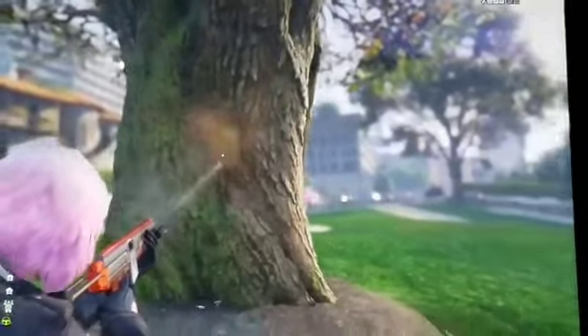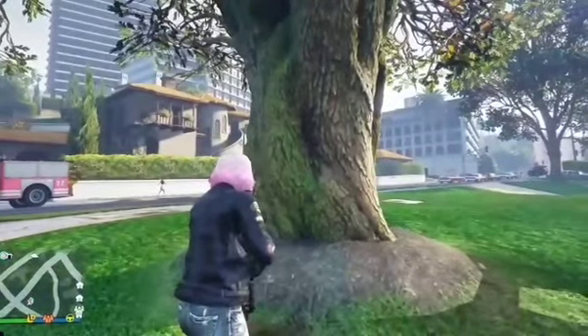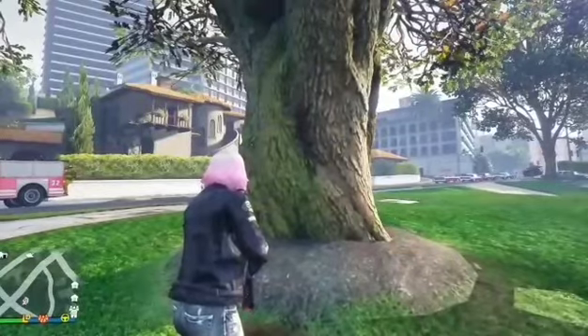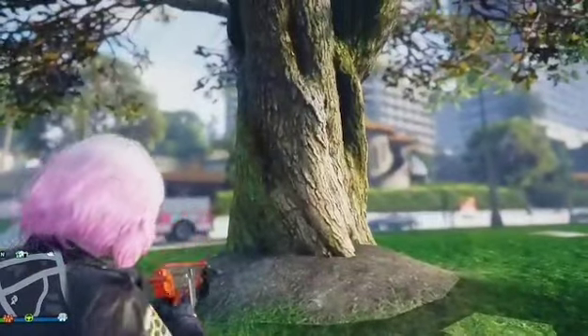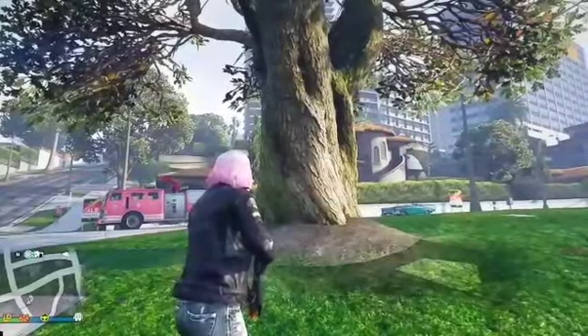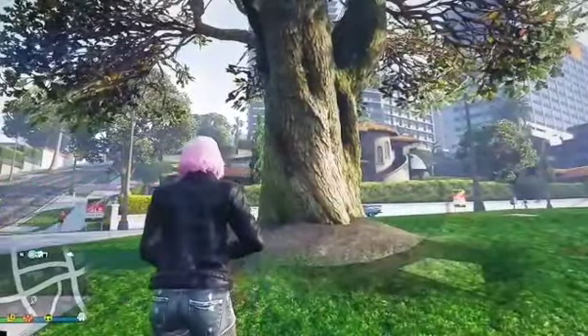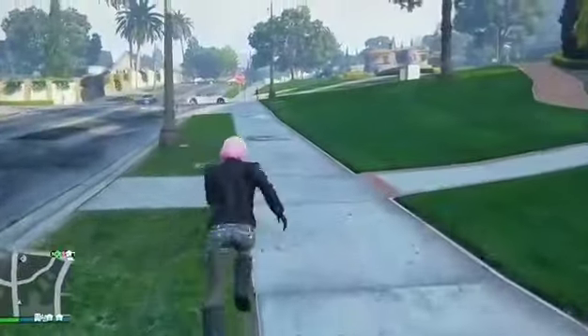Now the thing is, you can shoot at the tree but they can't get hurt. They can shoot you, but you cannot shoot them. If you shoot in the head — see, they can shoot you but you cannot shoot them. The only way you can kill them is by using an explosive. Pretty much, this is a pretty tricky glitch that you can use to confuse your friends.